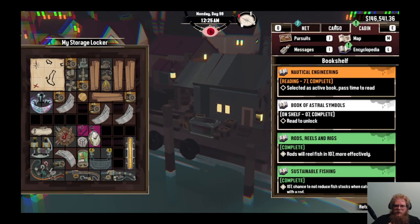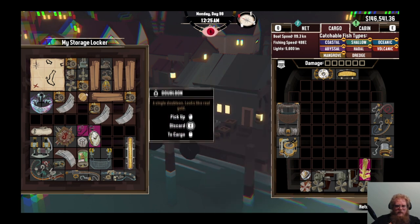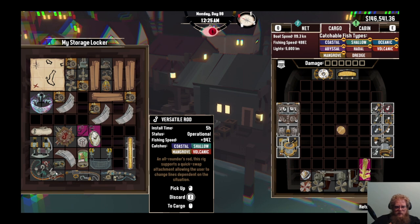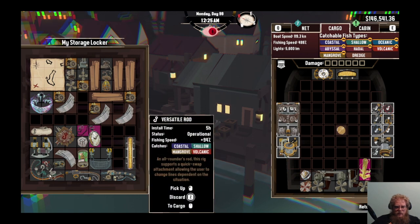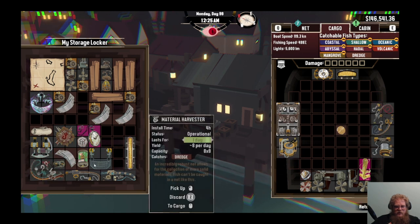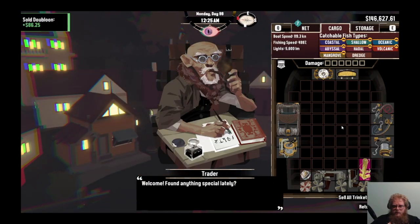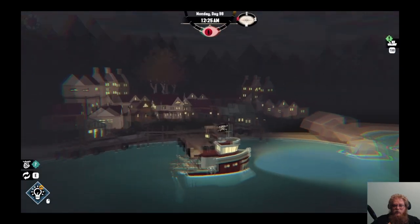I pulled up and I'm like, why is this - say an SOS? Versatile rod - also don't need it. I need to sell a few things badly. Traitor, go to the trader to sell this. We're gonna go out and about, see what we can find. We'll be back.